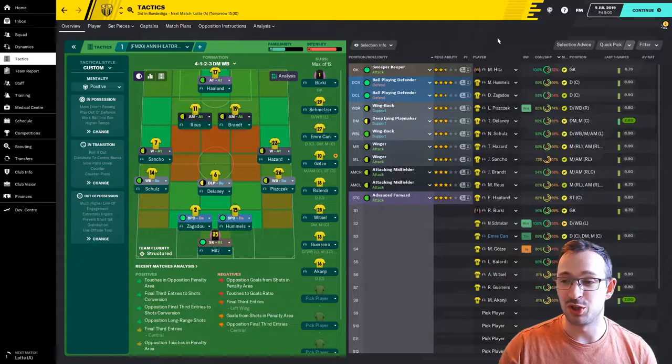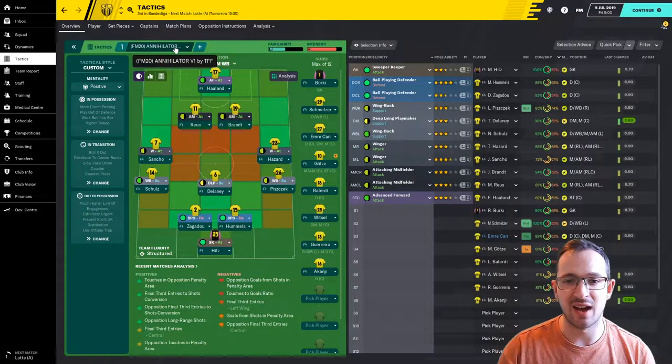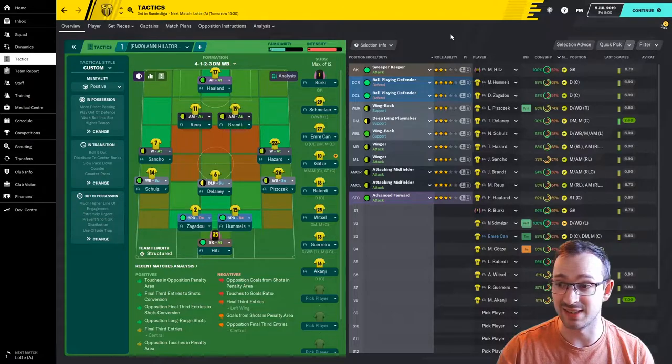What's up guys, this is Tucker Jobs Gaming and welcome to an episode of Tactic Reviews. We are in the Bundesliga, we are currently at Borussia Dortmund, and the tactic I am picking is the Annihilator version 1 by TFF. I've seen this tactic before, I haven't used it myself — a personal friend of mine uses this and has been very successful with it. He never came to me and said why don't you put this on your video, but a guy called Stan did — he put a comment in, said try out this tactic, put a video on it, and that's what I'm doing.